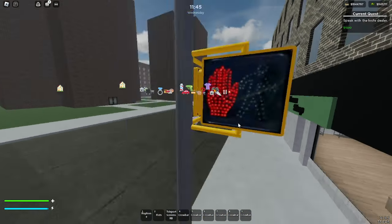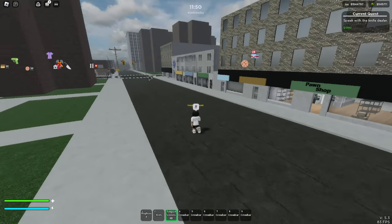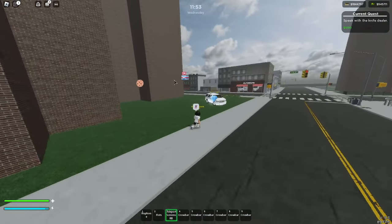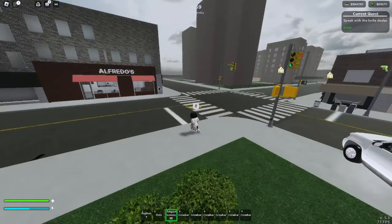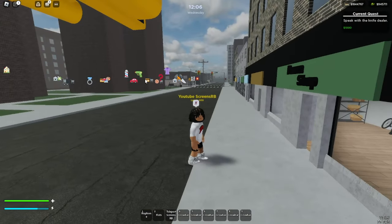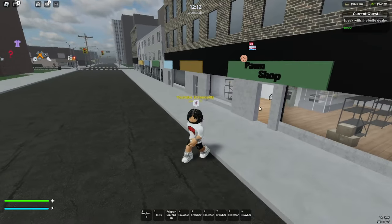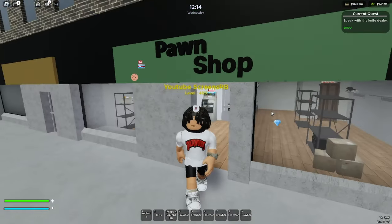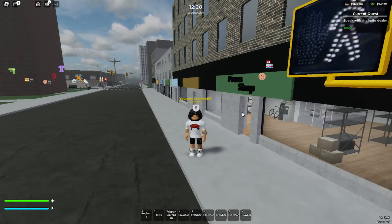If you don't know where the pawn shop is, go ahead and toggle GPS markers. Right next to the grocery shop — if you go right down the street there's Alfredo's, and you go right down there there's the pawn shop. Or if you're at the gun shop, go right down the street where this little crackhead is and there's the pawn shop. Go ahead and buy a couple of crowbars.